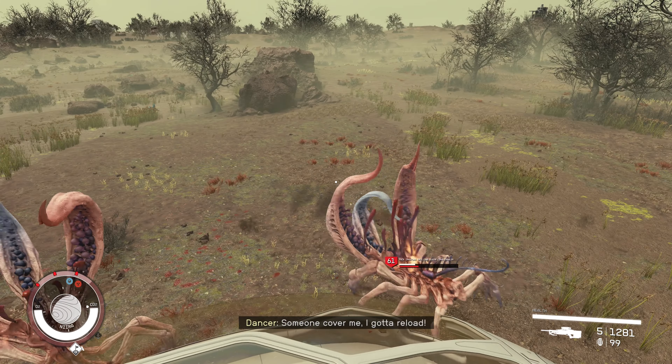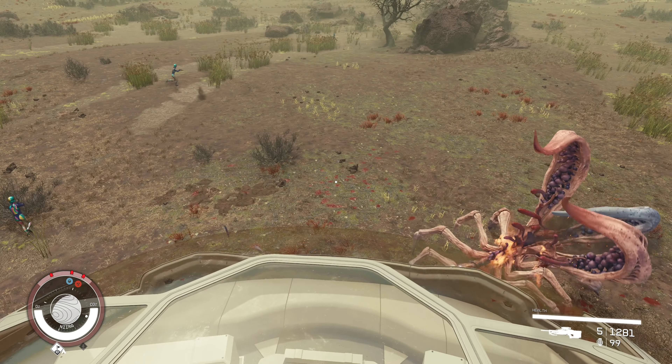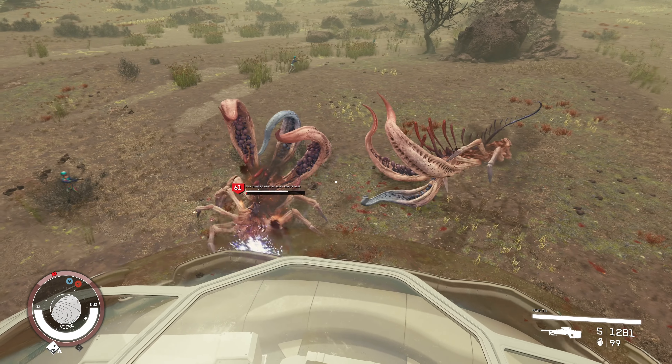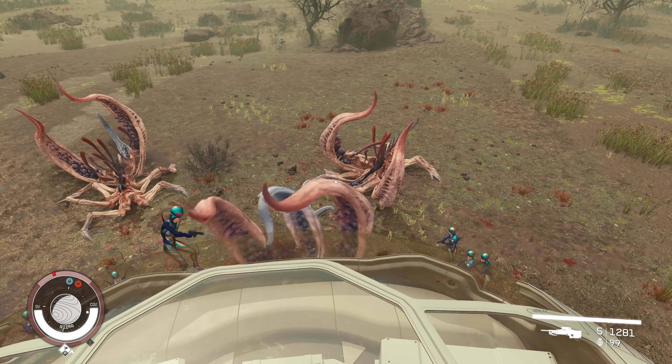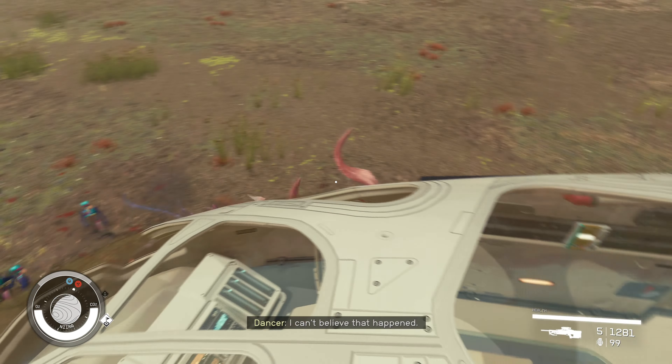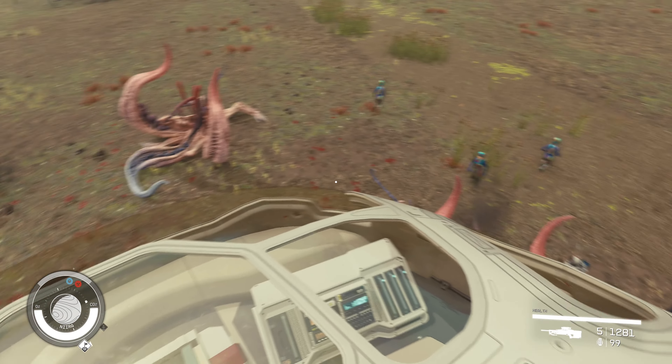They make quick work of these Grilova Queens. I always like when these NPCs say things like 'I can't believe that happened' or 'I'm safe now.' And they said it — 'I can't believe that happened.'